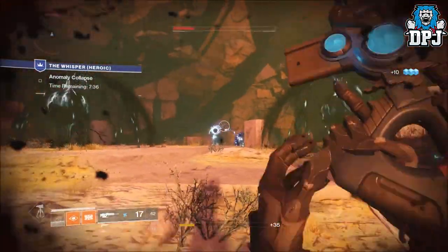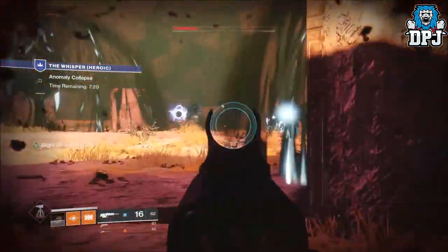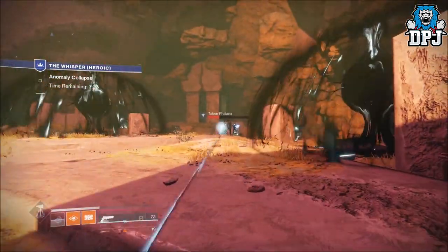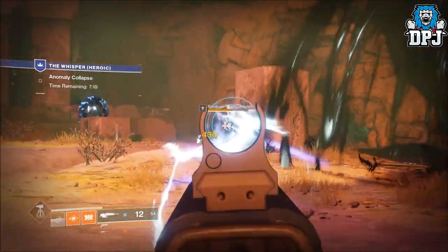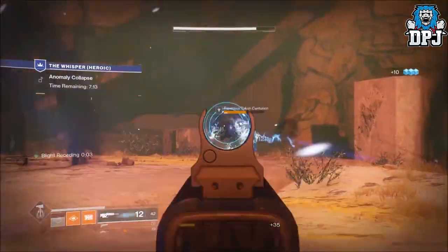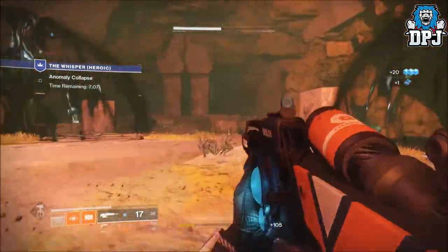The time you'd save rushing through the jumping puzzles at the start with a Titan, you'd waste in this final room with a Hunter. But this will definitely be done on a Hunter as well — I'm 100% certain. I'll probably attempt it live for you guys if you want to see me failing. This is easily achievable on Hunter: Arc Strider, Radiant Flux, Black Spindle, Manannan, Midnight Coup or Better Devils — you've got it.